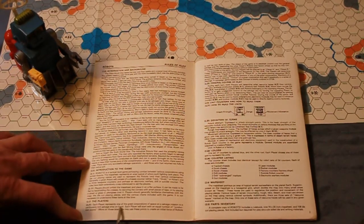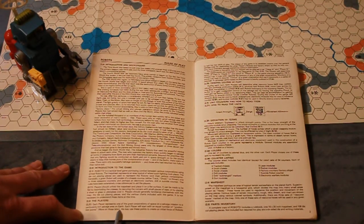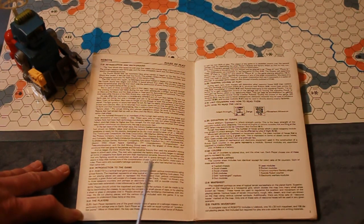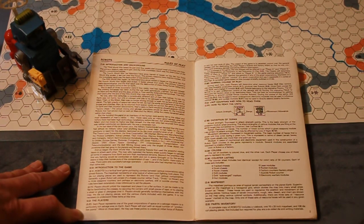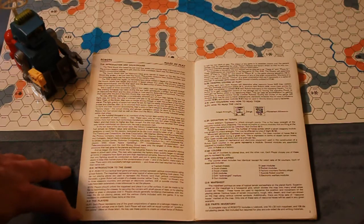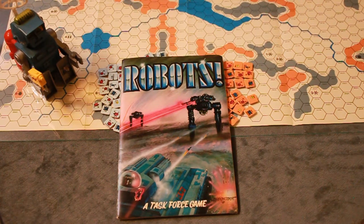Each player represents one of the great corporations of a space salvage mission to a particularly rich salvage area. Each player will start with an equal number of production points, which he may use to create an initial force of robots to suit his own style of play. The object of the game is to establish control over the general salvage area by destroying the other players' robots and factory ships so that he may conduct more extreme salvage operations without interruption.